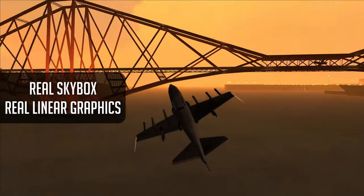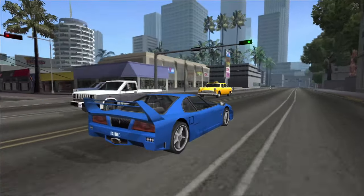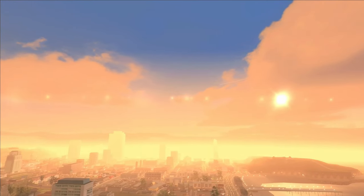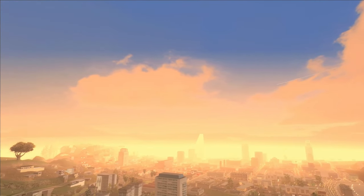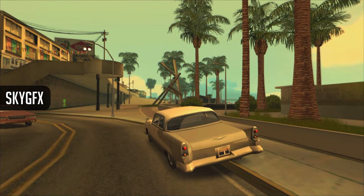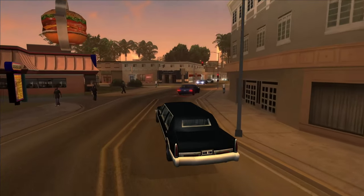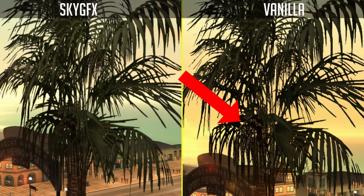Now let's look at my favorite setup. Using Real Skybox and Real Linear Graphics together results in realistic and accurate colors, as well as an absolutely stunning sky. Alongside that, I'm also using Sky Graphics, which lets you imitate the PS2, Xbox, or even mobile graphics of GTA San Andreas. I'm using it here because it features some other things like bug fixes — for example, transparency with some objects such as trees — and there's also on-screen blood and water effects.